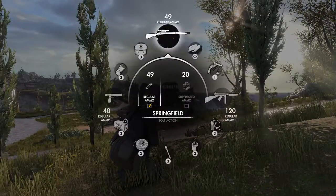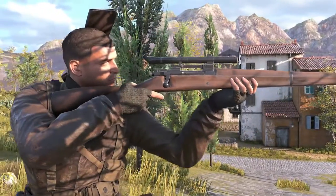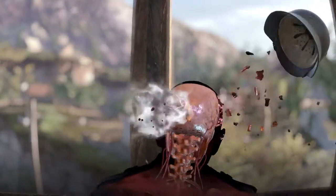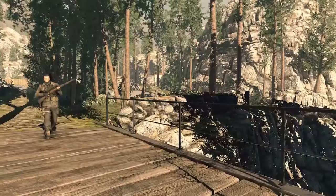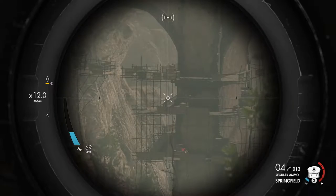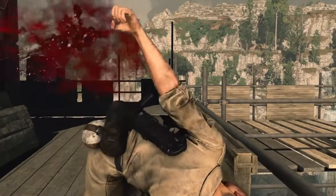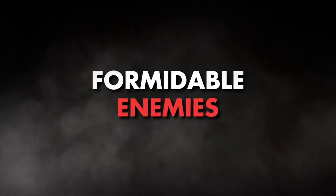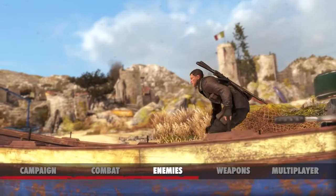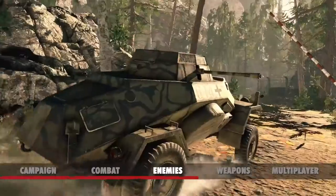When engaging the enemy at range, you can now load silent subsonic ammo into your rifles, delivering a much quieter shot that's less likely to alert nearby enemy forces. Even without suppressed firearms, expert sharpshooters can mask their rifle fire by timing shots with artillery and other sounds of the battlefield. And make no mistake, Sniper, you'll want to tip the odds in your favor. With hundreds of fascist troops, armored vehicles,